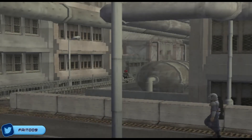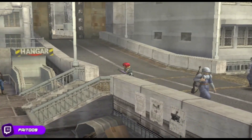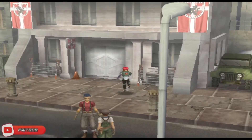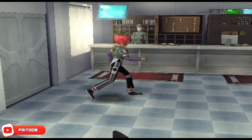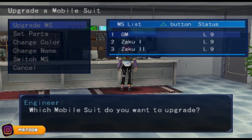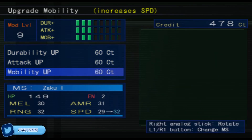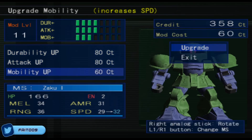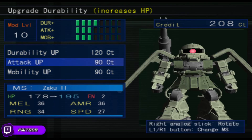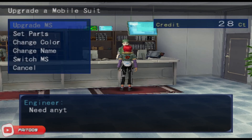All right, before we end the episode we're gonna go and upgrade the mobile suit — I feel like that's better than weapons, not gonna lie. We also get a return on investment because everything we upgrade, if we ever decide to sell the mobile suits, we can kind of get back. Okay cool, everybody's level 12 — I'm happy with that.